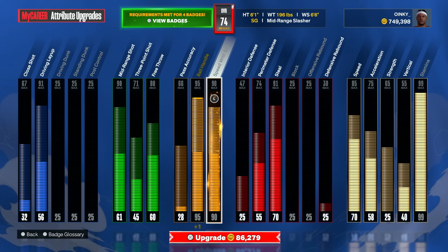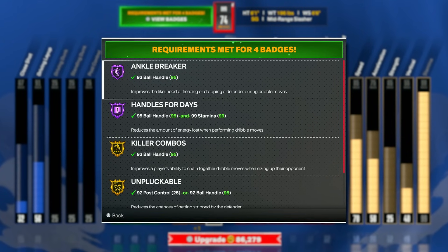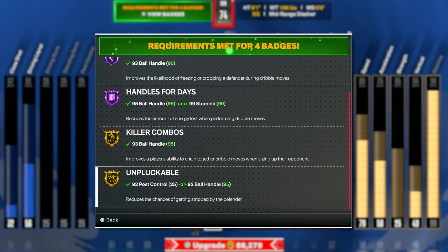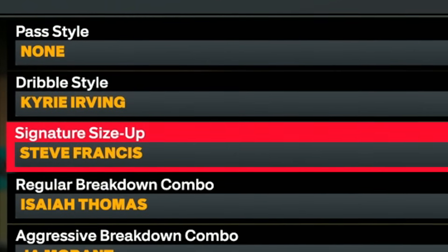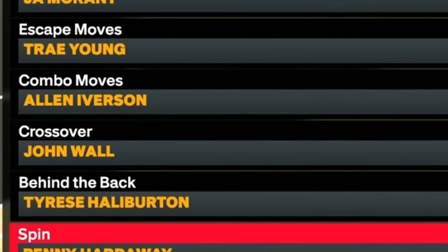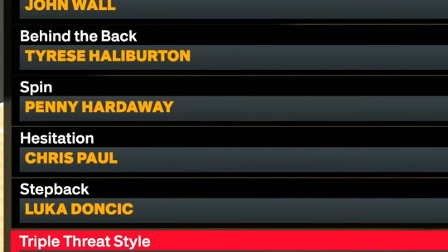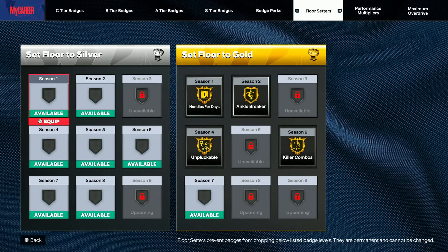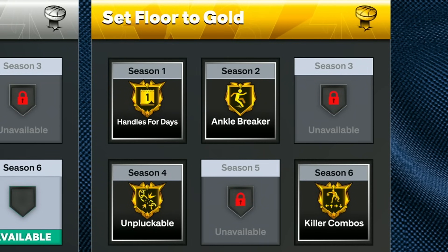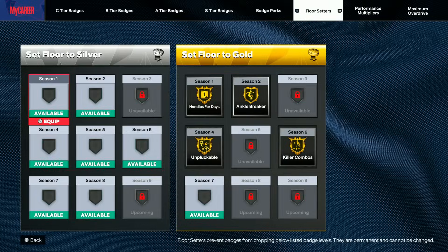Hopefully more people will come out and guard us. At this point we get hall of fame ankle breaker, handles for days on hall of fame, killer combos, and unpluckable. Now we finally have some good animations — Steve Francis, Kyrie Irving dribble style, Isaiah Thomas breakdown combo. So we should be able to use some of these moves to finally get ourselves open and finally floor-set some badges. I know this feels like we're taking the easy way out, but guys, I tried so hard — everybody just sits in the paint at a 60 overall. We got handles for days, ankle breaker, killer combos, and unpluckable all on gold. Now let's go get ourselves an ankle breaker.